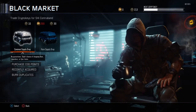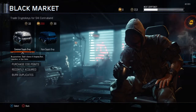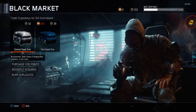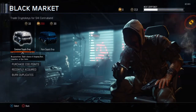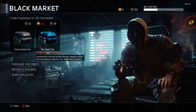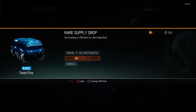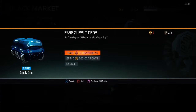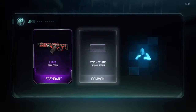Before I start I just want to say that rare supply drops have been buffed, so now it means we can get a better item instead of just lots of commons. Without further ado, let's start with a rare supply drop. I'm not gonna do all rare supply drops but I think the rest should be common — I'm gonna trade them for 30 crypto keys.